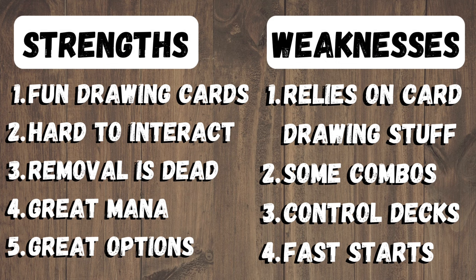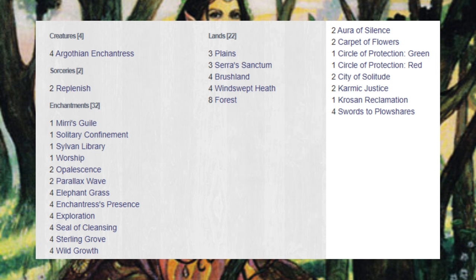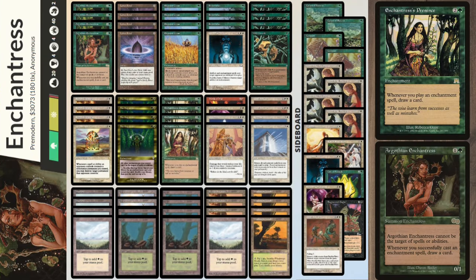The strengths of the deck: it's super fun drawing loads of cards, and it's quite hard to interact with since everything is an enchantment and removal is mostly dead against it. It has good mana and good options, but it really does rely on the card drawing engine and doesn't have great interaction against some combos or control decks. Some really fast aggressive decks can kill you before you get your defensive stuff online. Here's an example list, but as always I'd recommend checking out TC Decks for more — including another build with Oath of Druids and Lotus Petal.